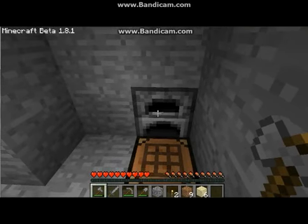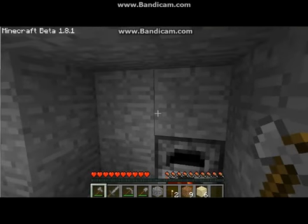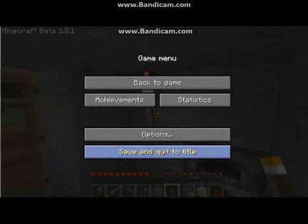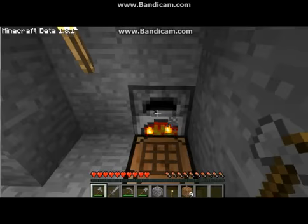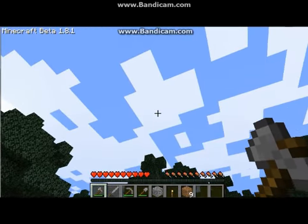We're going to use that block of wood to make charcoal — one charcoal. One charcoal and coal can cook eight items. Now, we're going to use this charcoal to cook sand. Well planned out, wasn't I?